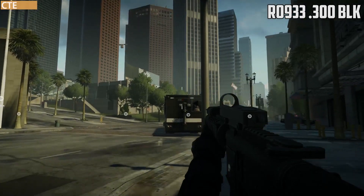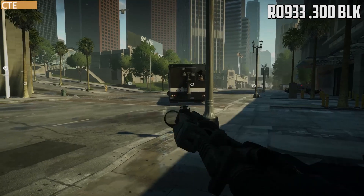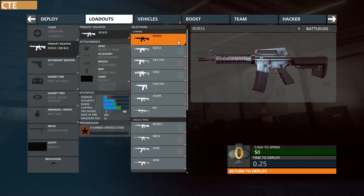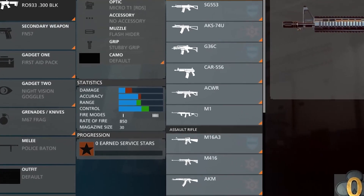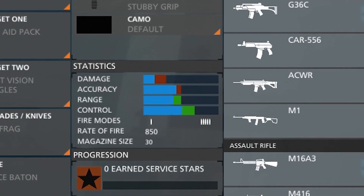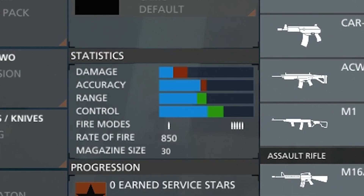Today we're focusing on the R0933 assault rifle versus the R0933 carbine. It actually seems to be a pretty close battle right off the bat. Here we've selected the R0933BLK and when you scroll down to the R0933 you can directly compare their stats. The R0933BLK seems to have almost twice as much damage and better accuracy, but for some reason the assault rifle has worse range, worse control, and a worse fire rate.